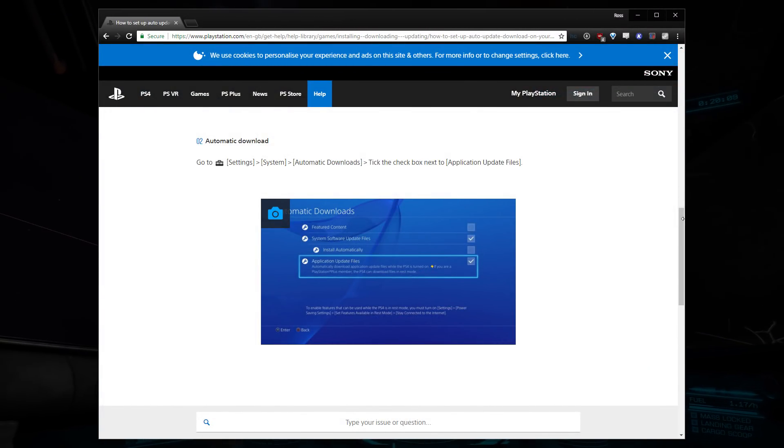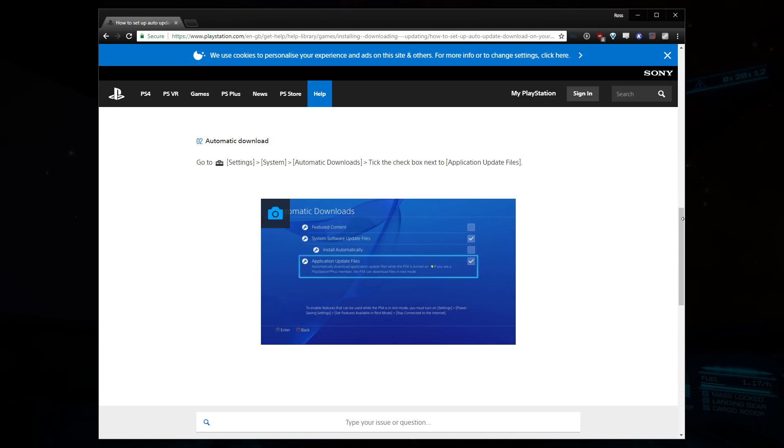On the PlayStation 4, go to Settings, System, Automatic Downloads, then tick the box for Application Update Files.